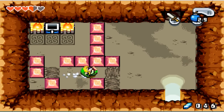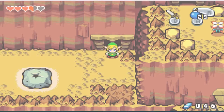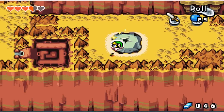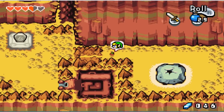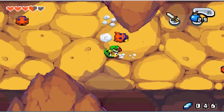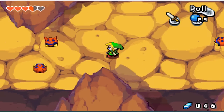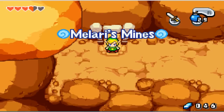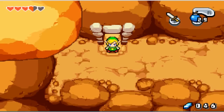That was actually very easy. Oh, a heart — sweet. There we go. And that's basically where I want to sort of end off here. I guess I'll just head through here into this next civilization. This is Veil Falls area, which we will explore in the next episode. I want to thank you guys for watching — that's my Let's Play and I will see you guys next time.